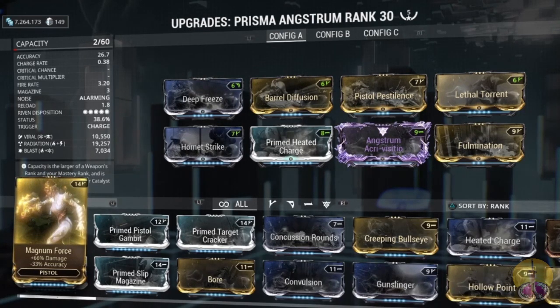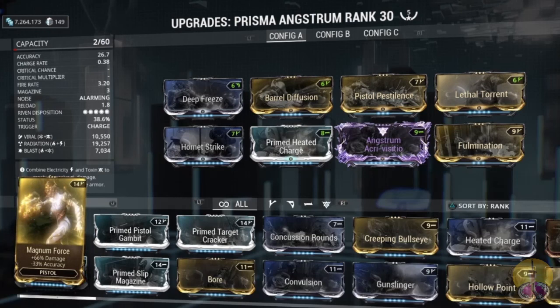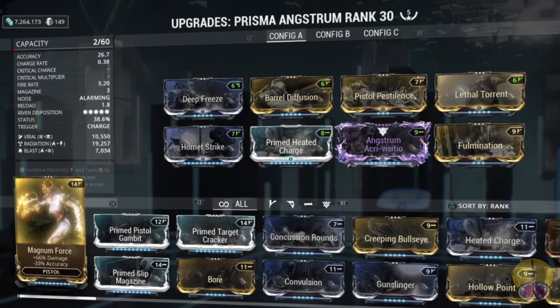The Riven's disposition for the Angstrom is all 5 orbs — I don't know why. This weapon's not that devoid of use. I thought it would be a 3 or a 4, but no matter.